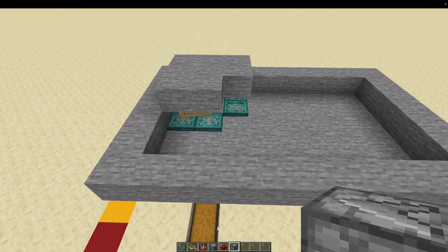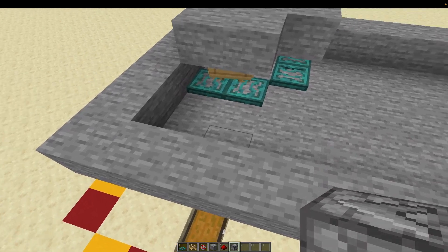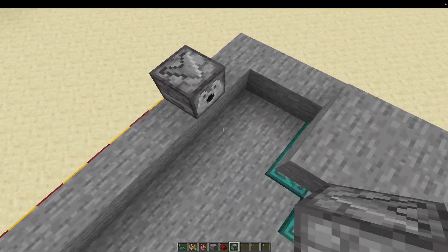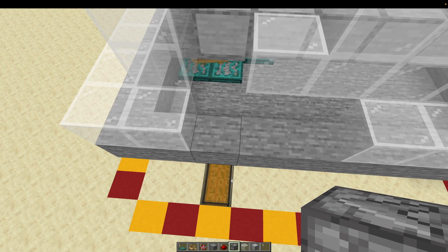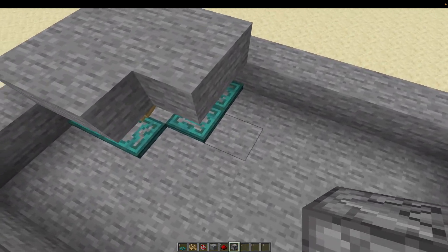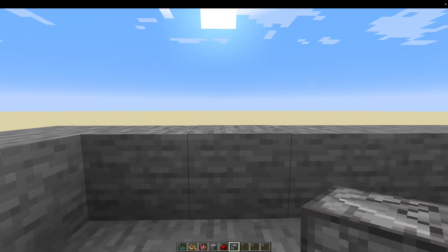Now we're going to look to add our dispensers, and the dispensers at this level are going to be where the lava comes out. The first dispenser goes in line with our second trapdoor and it's going to face inwards. A correction: our bottom dispenser actually needs to move two blocks over - our dispenser was here, it needs to be here. Our second dispenser is going to go in line with the second trapdoor on the far corner, again facing inwards.